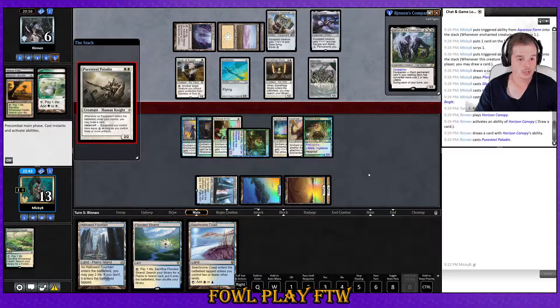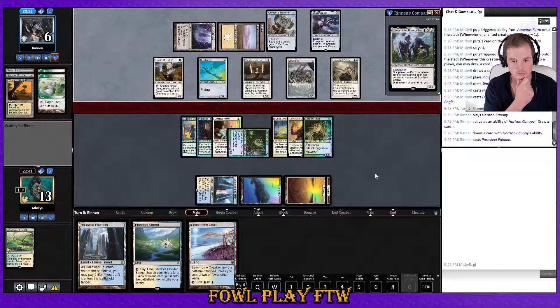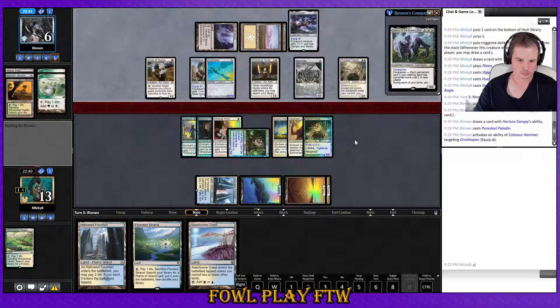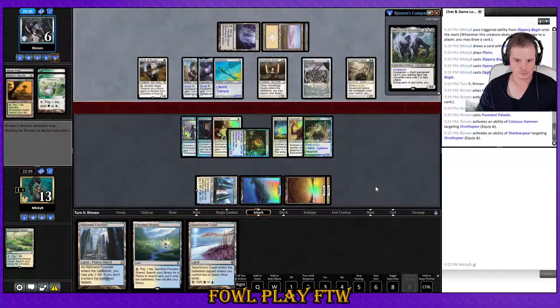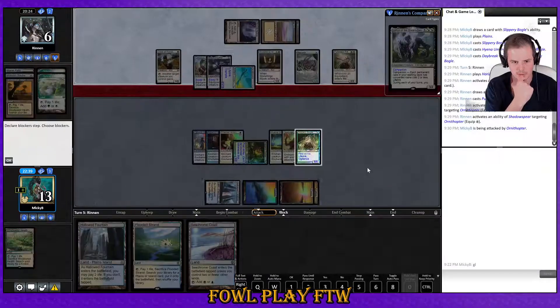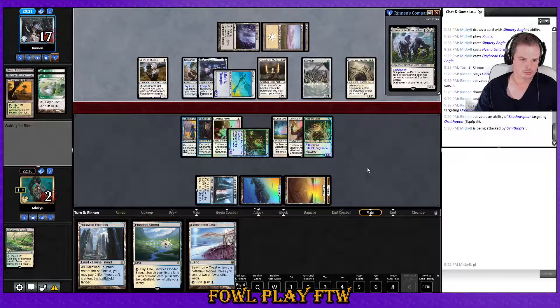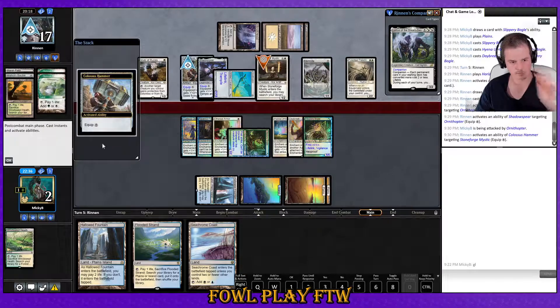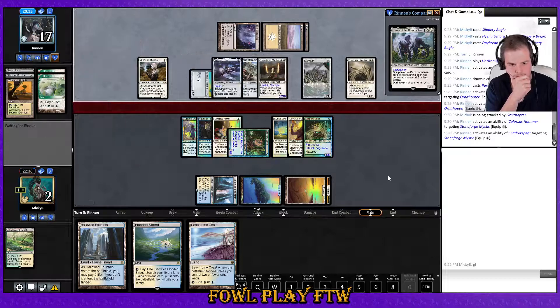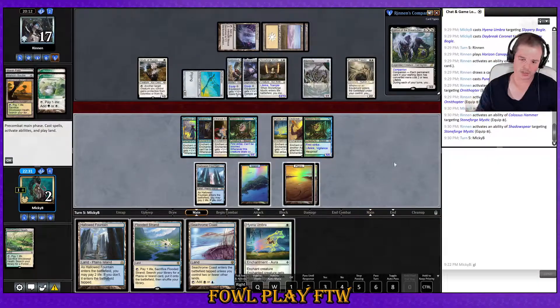Puresteel Paladin — maybe playing the Daybreak was a bit of an oversight here. Trample, lifelink — yeah, I think if we held off on the Daybreak Coronet that might have been slightly smarter. We're not dead to this so we're not going to block it. Opponent all the way back up to 17 — yikes. The equipment goes across onto Stoneforge Mystic now. We could do with another Daybreak honestly — I think I mismanaged my last one.